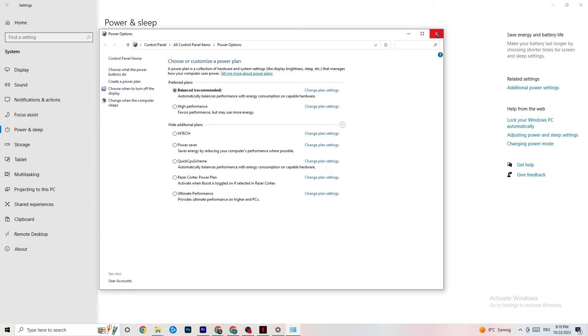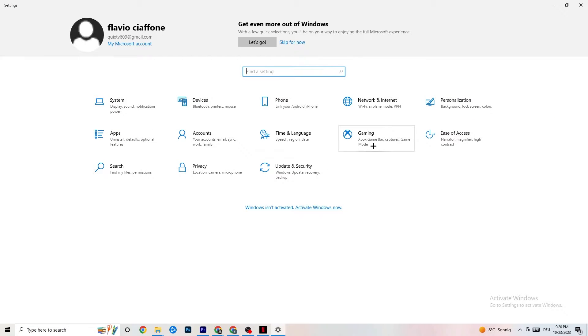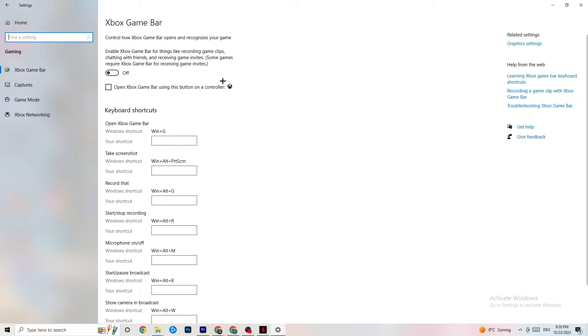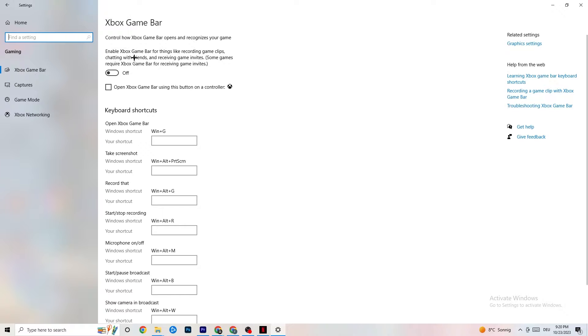Next, go to the top left corner, hit Settings, go back once, then hit Gaming. Once in Gaming, you'll see the Xbox Game Bar. I've turned this off and I want you to turn it off too, because the Xbox Game Bar will suck a lot of performance. If it's running in the background all the time it will cause your game to freeze — especially on low-end PCs — and cause FPS drops.